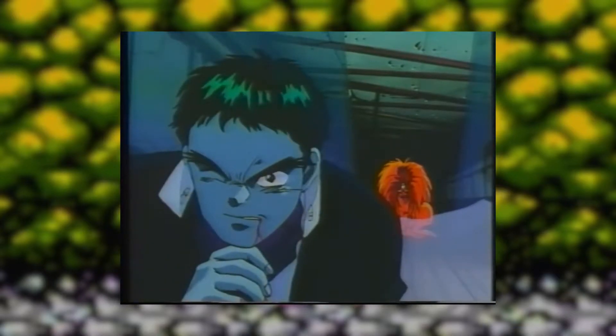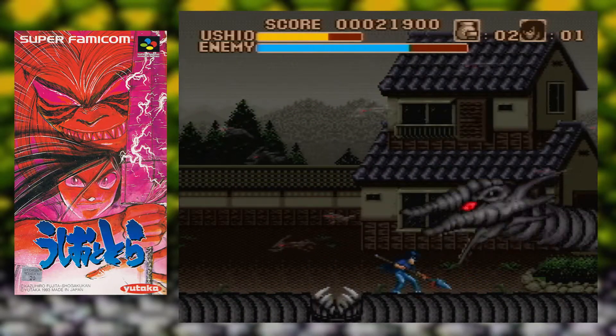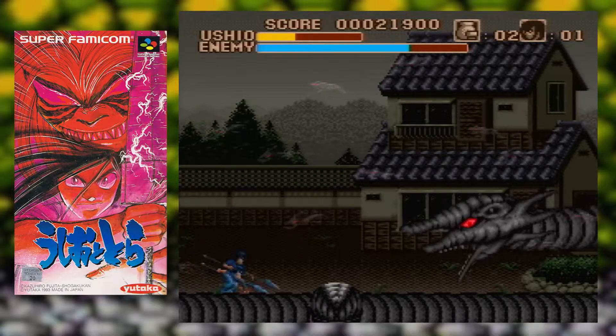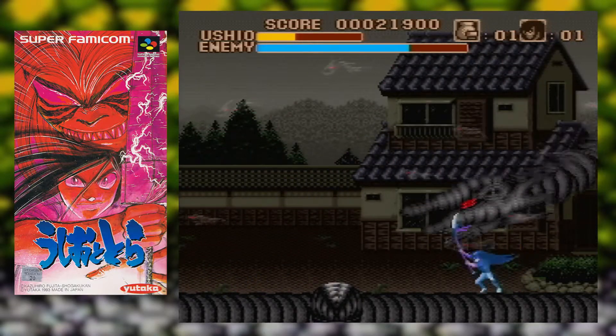At the time of the game's release, Ushio to Tora was in the middle of a fairly lengthy direct-to-video animated series. This is actually the second game based on Ushio to Tora. The first one was an action game on the Super Famicom, which has gained a bit of attention outside of Japan for being one of the better games on the system that didn't get released outside of the country.